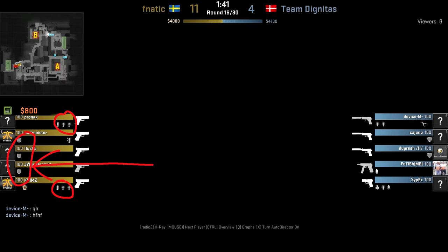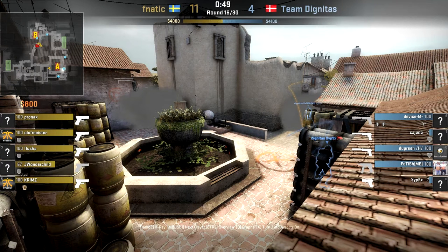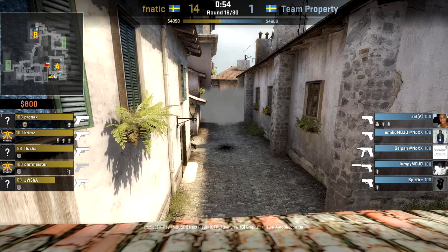For banana, this means smoking off spools and CT as well as flashing over to catch players out of position. For ace site, this means smoking off arch side and pop flashing top mid.